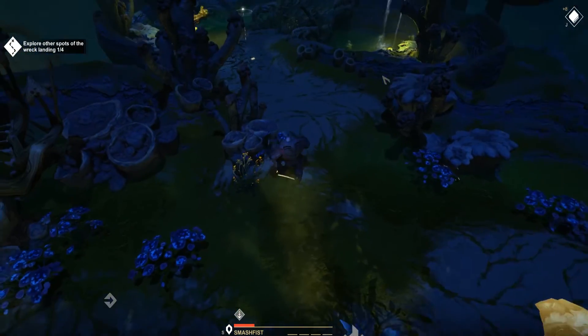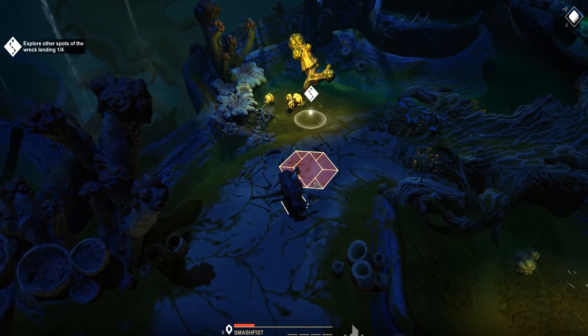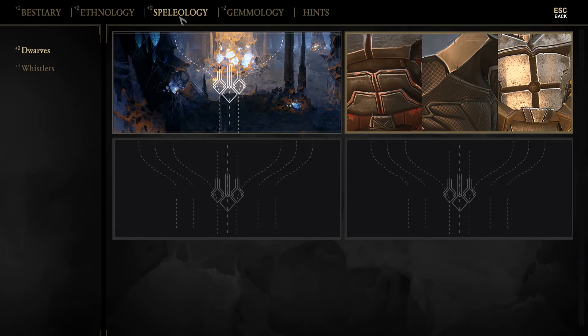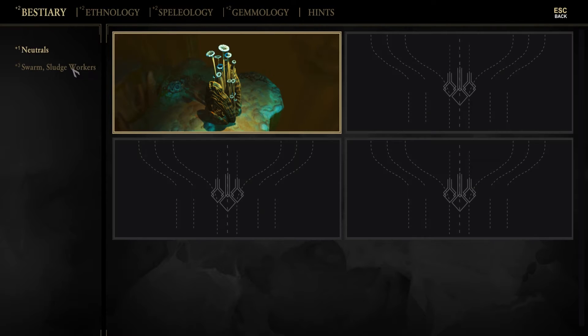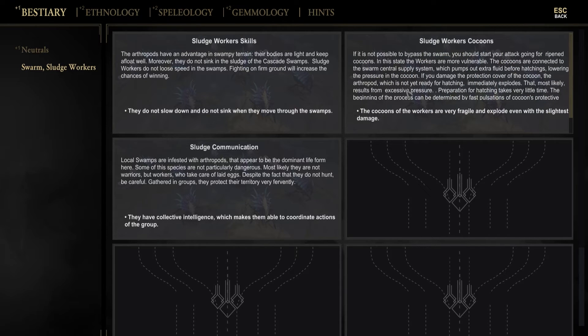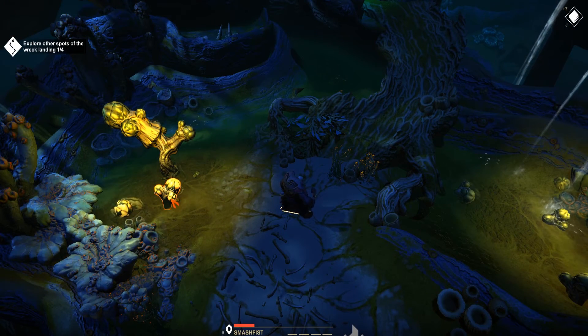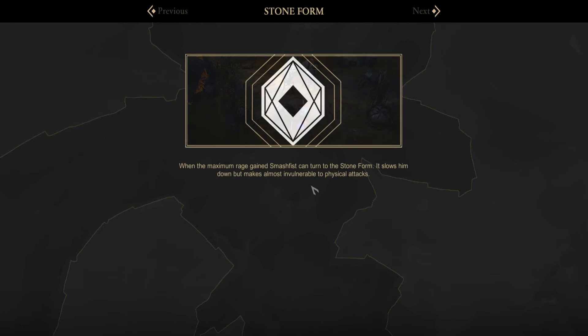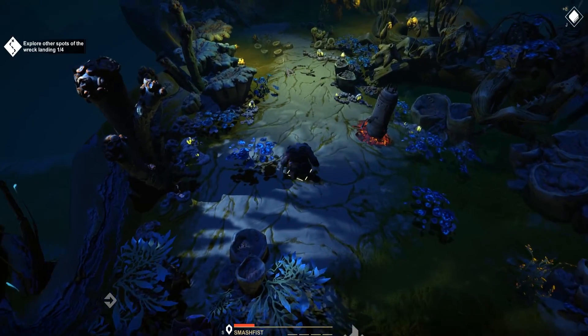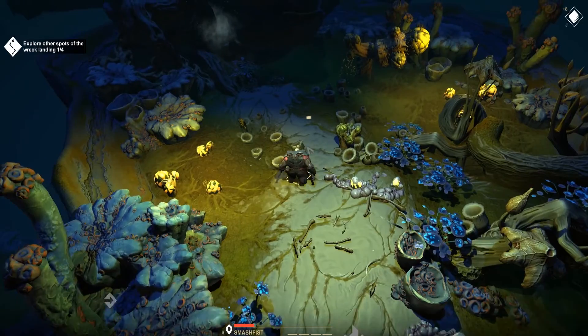Let's try going somewhere I haven't been. We've got a journal update - sludge workers. Let's have a look. So these are the spidery type things. If it's not possible to bypass a swarm, you should start your attack going for the cocoons. That's what I should have done before - gone straight for the cocoon. So that's what killed me - it's those things on the floor exploding. That means I need to go back. Are all these things going to explode as soon as I go near them?